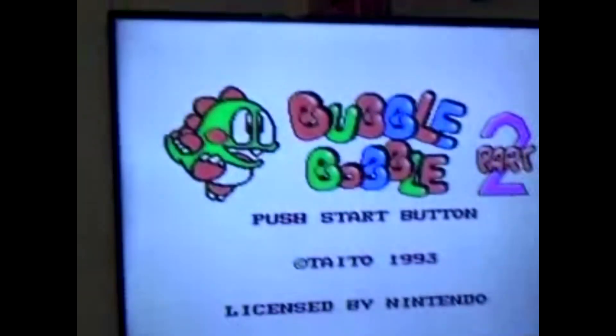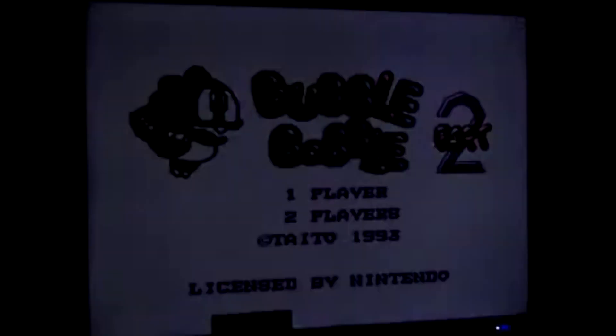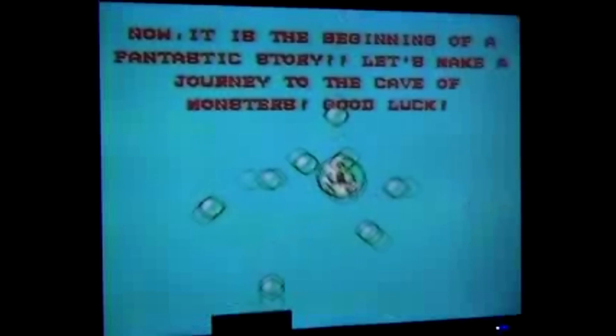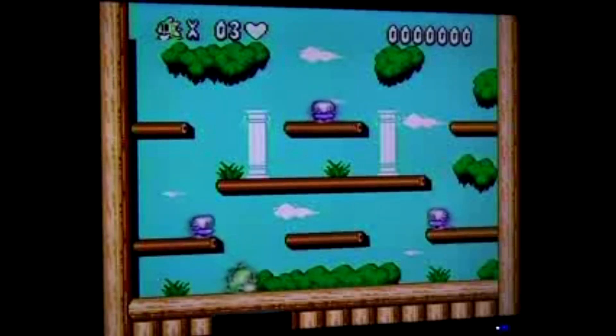Bubble Bobble Part 2. There's a pretty good chance many of you haven't even played or heard of this game before, because this is the rare, very elusive Bubble Bobble Part 2. It was released in 1993. It's one of the final games released by Taito before they kicked the bucket on the original NES.